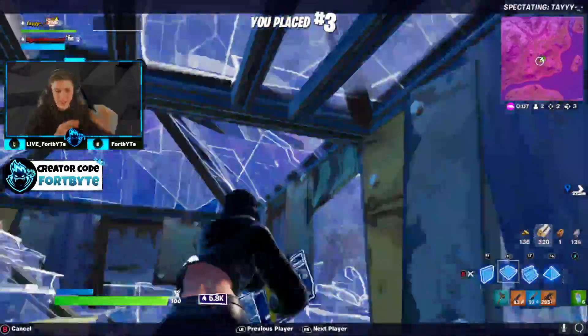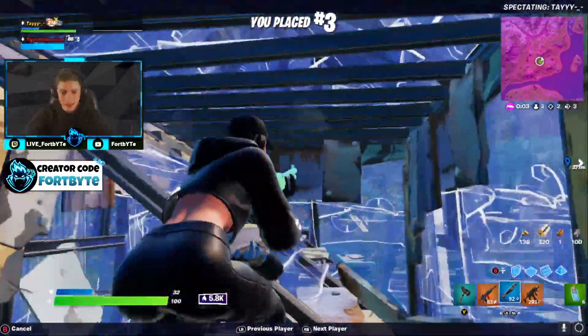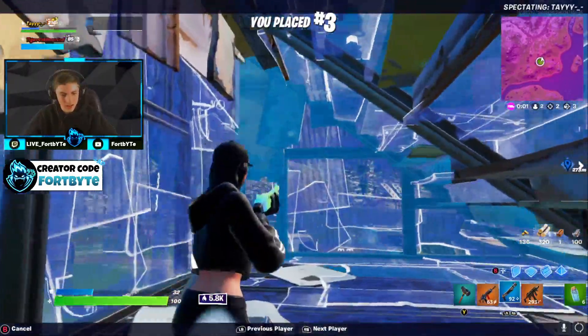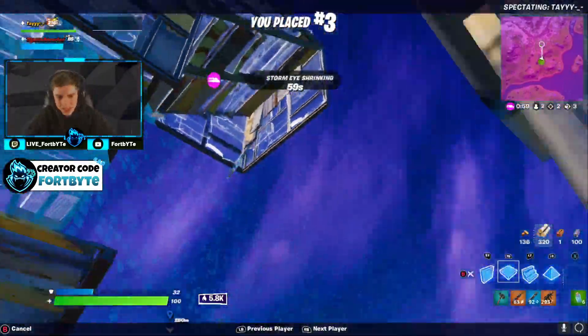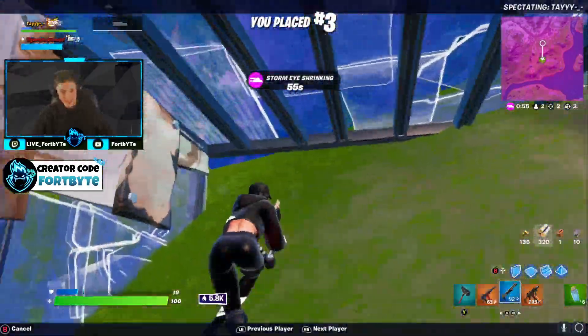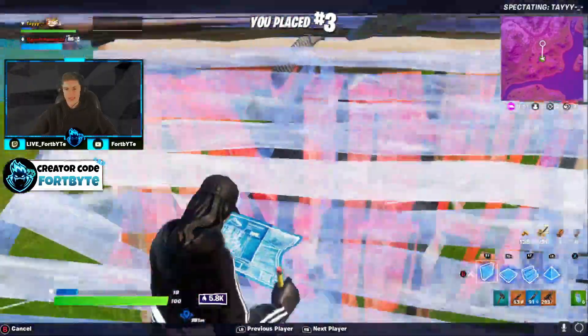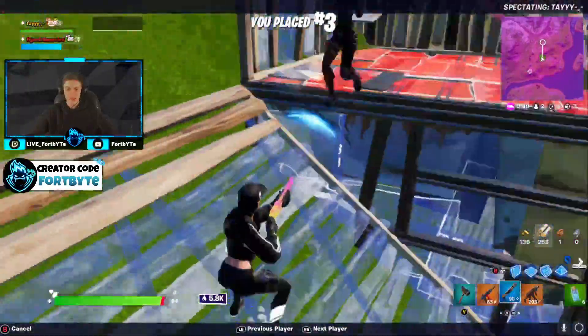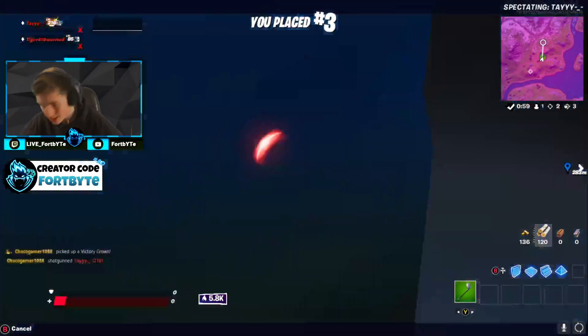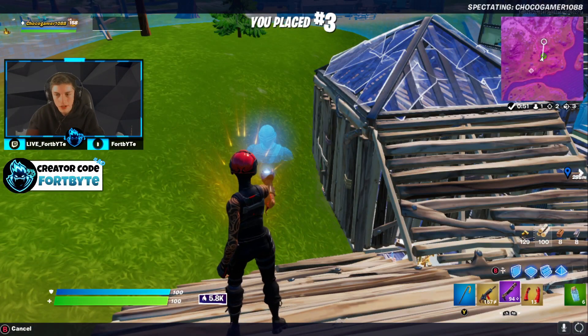That played a huge difference in the endgame. I did not run out of mats at all — I usually run out of mats, but I had max everything so I was free to build. They were spraying really hard and we got out of that with all the mats we had. We had the gold stinger and I got some good pressure off with that. All the heals — I didn't run out either. Definitely a good way to get you to the end and to get some elims.